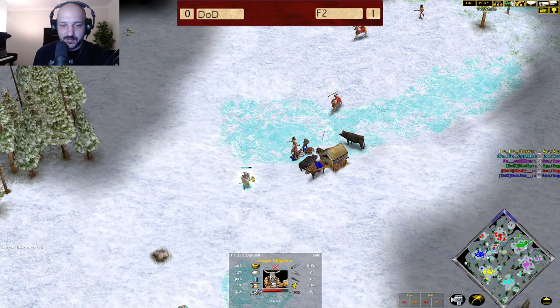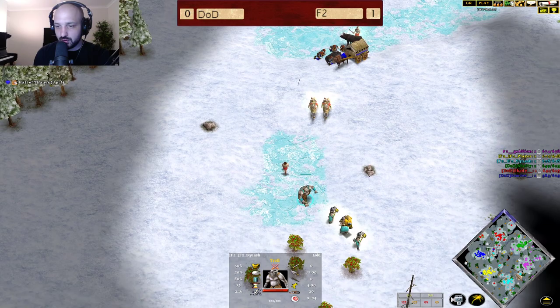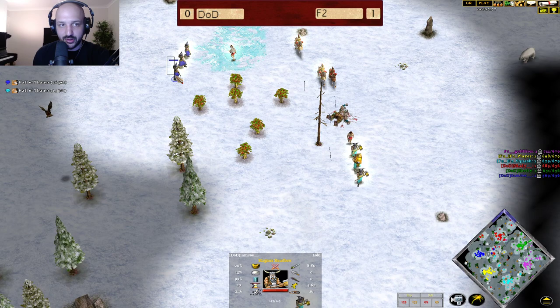We see a villager trying to shank Squash from this location. Skadi comes over and gets a handful of units. They should be able to take out that troll. Sheltie's base is going double Ulfstark. The troll retreats and goes down. We see Fall of Fanes coming through really early for Joe — he's going to have a slight advantage where that's concerned.